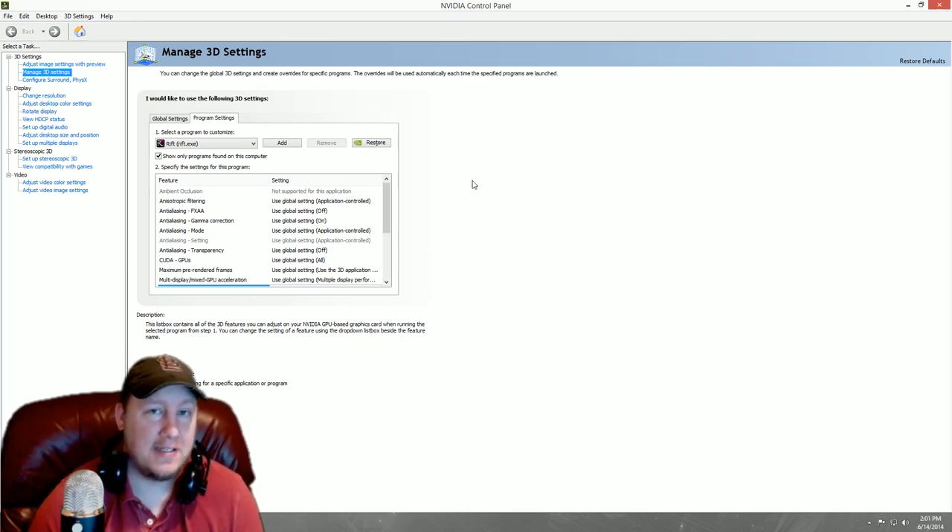The first setting we're going to change is — if you have a GeForce card and you've installed the drivers for it, you naturally have a program called NVIDIA Control Panel. This will allow you to tweak the settings on your graphics card. Open it up, go to Manage 3D Settings on the left side, then go to Program Settings and select your Rift game, which is rift.exe. If it is not on the list, click the Add button and find rift.exe and select it.